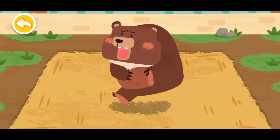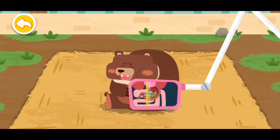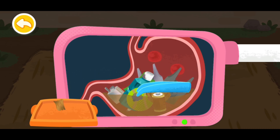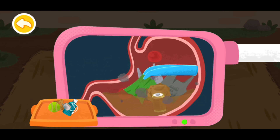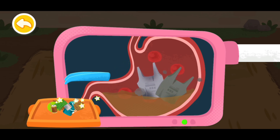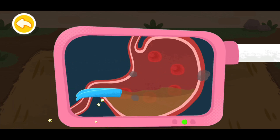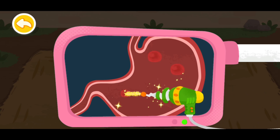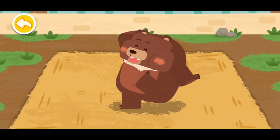The brown bear had an upset stomach. Please examine it. There is a lot of trash in its stomach. There is a lot of trash in the forest. Drag the handle up to pump the gastric. Do not litter as the animals will mistake trash for food.